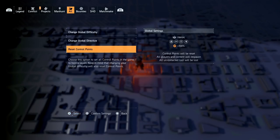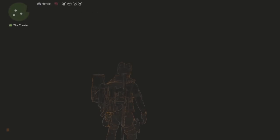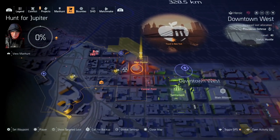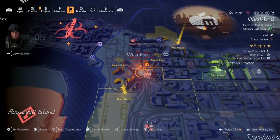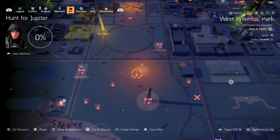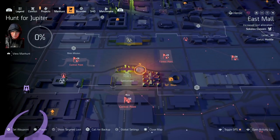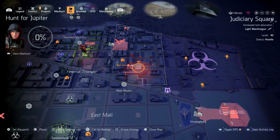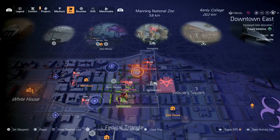After that you want to make sure that you hit reset control points. What this is going to do is allow your map to be fully red, and when that happens you'll start to get a lot of convoys. These resource convoys are going to be the best bet for you to level up your watch. We're leveling up every resource convoy and it takes about a minute 30 to beat each one and about another 30 seconds to find them.